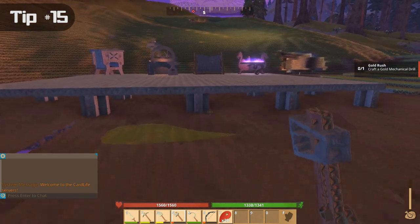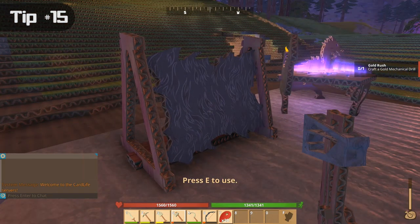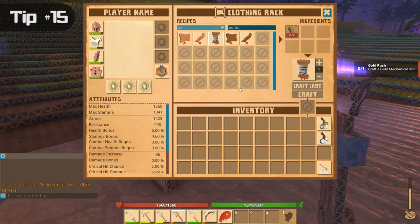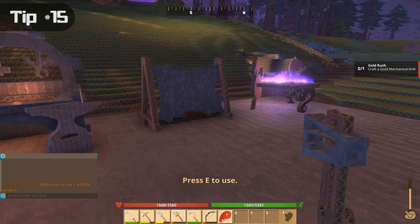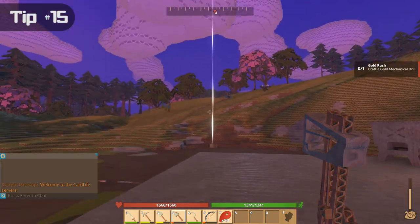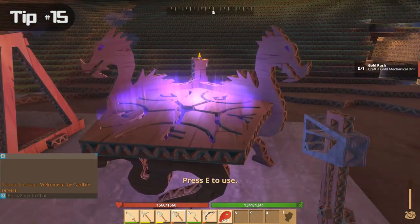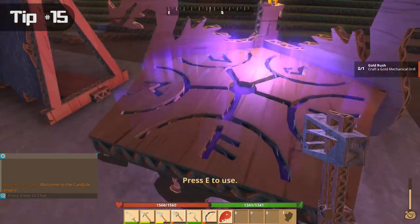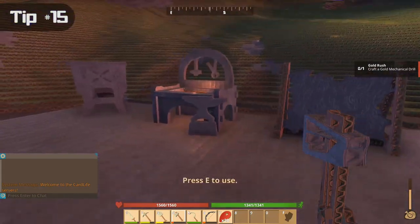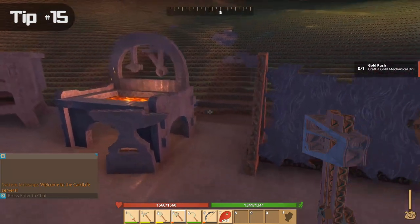You cannot pick things up after you place them — there's no pick-up option, not yet. So if you place something down, be sure that's where you want it for the long haul. In this series I've already left one of each of these crafting stations at my first original base, back when I was still learning the basics of the game.